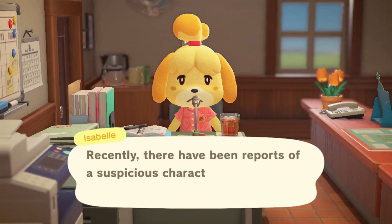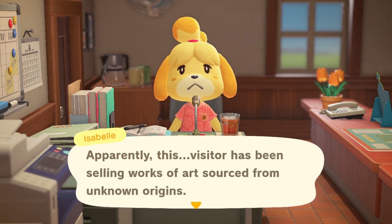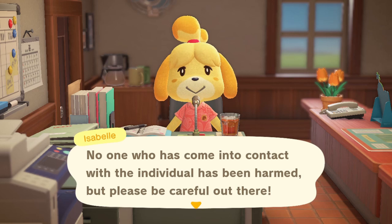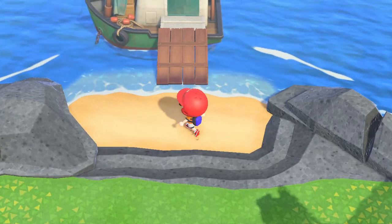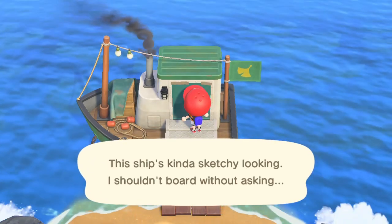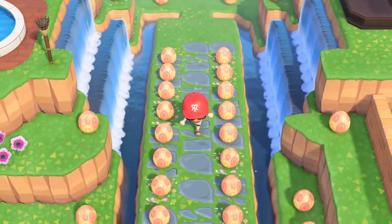Today I woke up in the morning and to my surprise there's a new visitor to my island — a suspicious one. This is another character called Redd, who is actually selling art. I'd already read about it on the internet so I kind of knew what to expect, but I'm not rushing it — no time traveling for me. I want to discover each day new things, so you won't see here all the real and fake pictures analyzed.